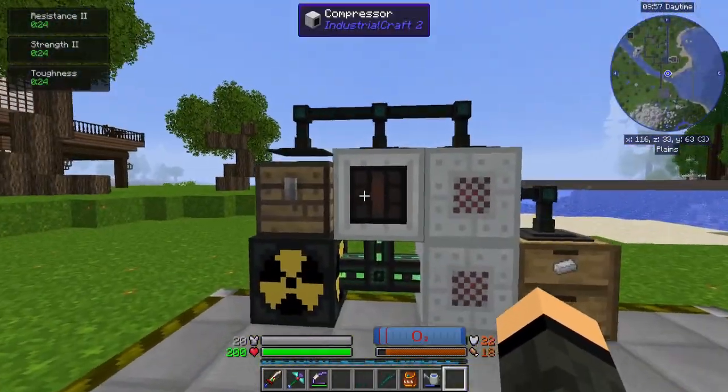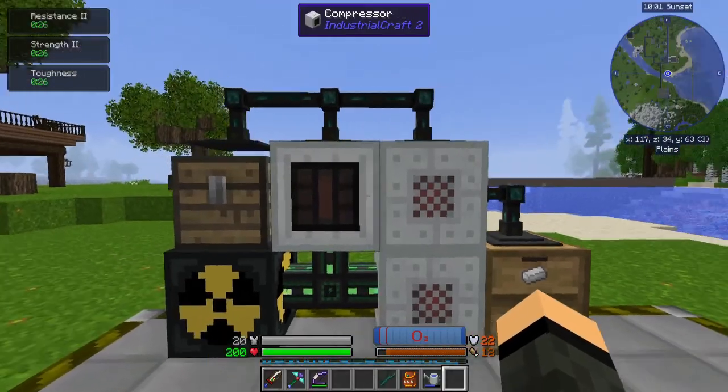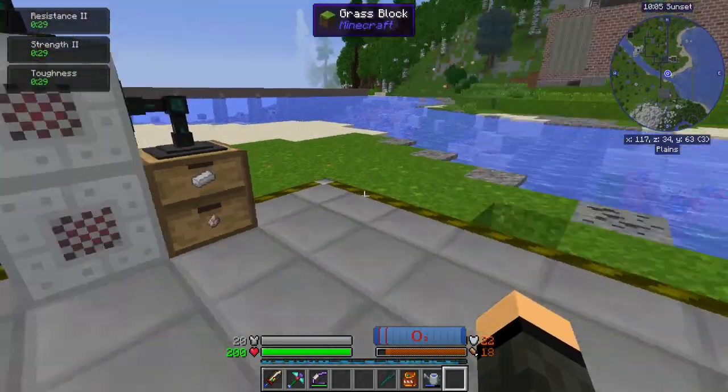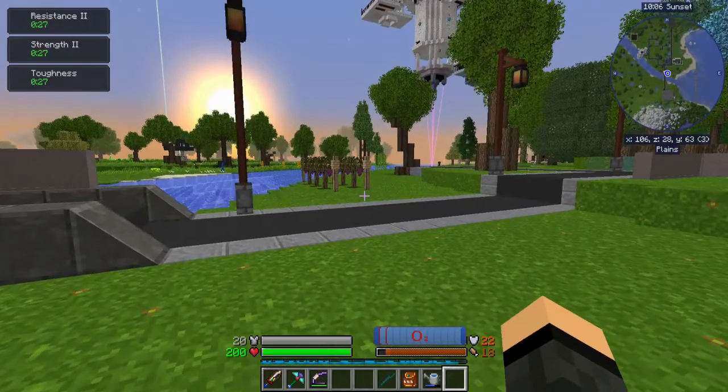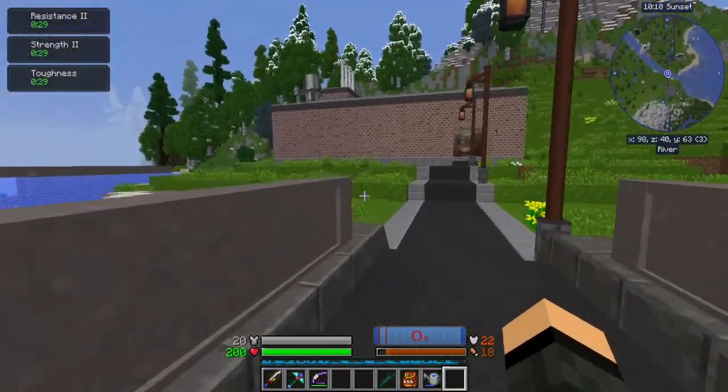Pretty basic setup here — just an RTG powering everything. I've got a compressor, I've got a blast furnace, an electrical heater. The compressor's putting compressed air in here, which then turns iron into steel. Engineer's Decor also has the concrete walls and stuff, which is kind of nice.